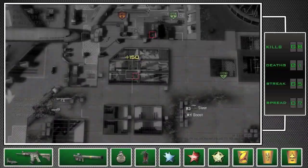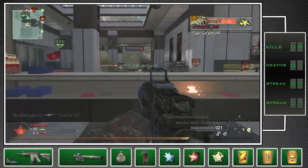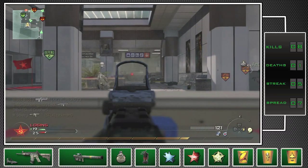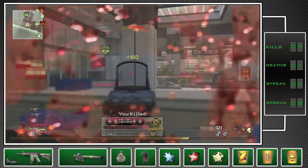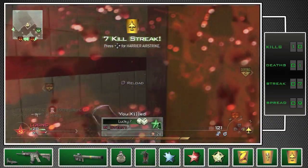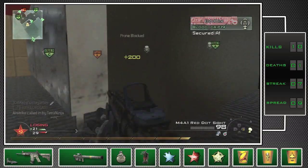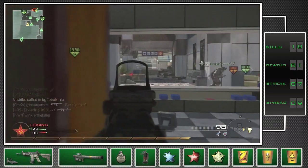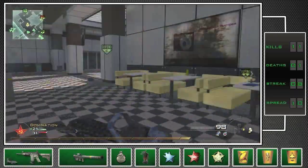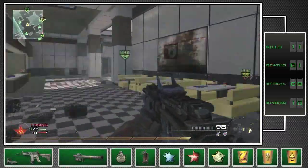Although the M4A1 may not have the same stopping power as the SCAR, TAR, or M16, it's unlocked right away and the red dot sight only takes 25 kills to unlock. I personally prefer the red dot sight over the holographic sight. Even though the holographic sight reduces bolt spread, I find I can be more precise with the red dot. Once you get the hang of it, you can slowly graduate to more advanced assault rifles like the M16, SCAR, or TAR, but it's a great rifle to get started with.